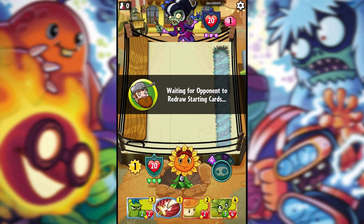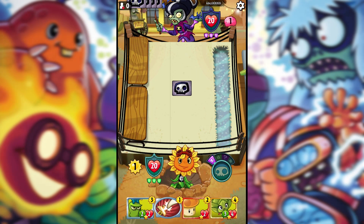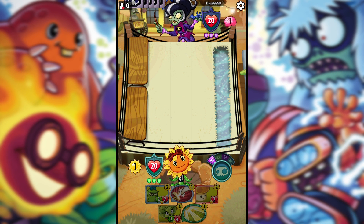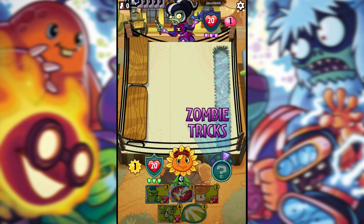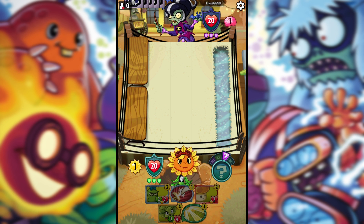One reason this deck is so powerful — especially if you can get the environment down — is if you have less health, it's actually going to work out better in the long run once you get the combo going. One thing to keep in mind: if the zombies replace the environment with a different one, it will make the recurring combo more difficult to pull off. But nevertheless, the Hurtichoke is a very powerful plant.